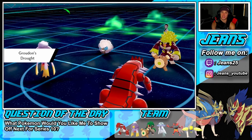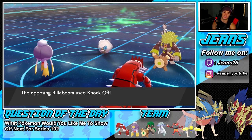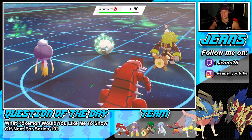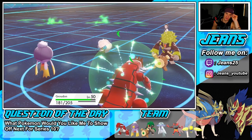Groudon can come in at the back end and set up Drought, with Heat Crash ready to go. I'm surprised he Taunted me — a bit annoying. He knocks off my Life Orb, which is a smart little play there. That does hurt.